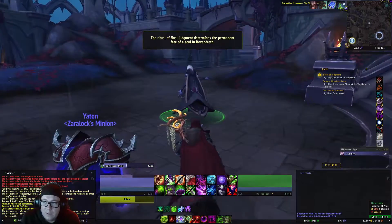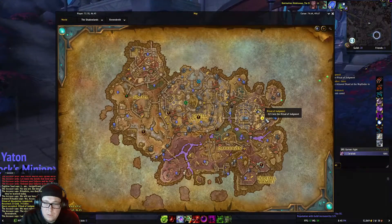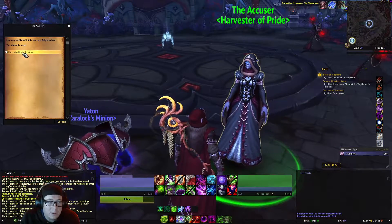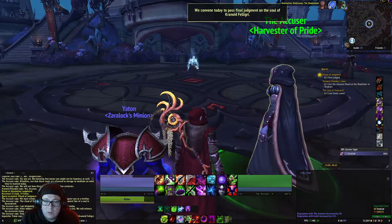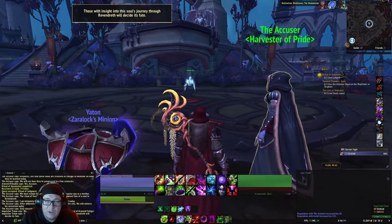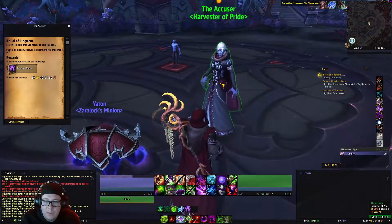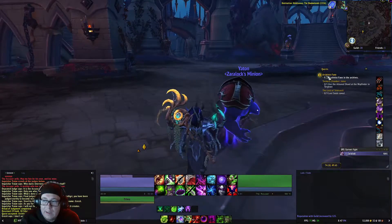We'll need to follow her down here on the map. Once we make it and she stands still, click on her and say I'm ready to begin the ritual. Now it changes to Soul Judged. Right after a bit of RP, we can turn in the quest to the Accuser, and then it gives us the quest Arcanist Fane.